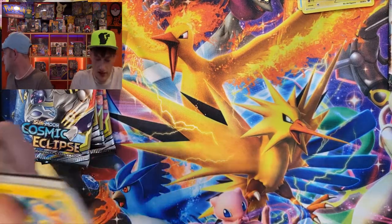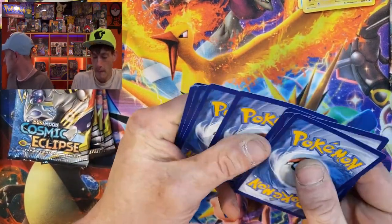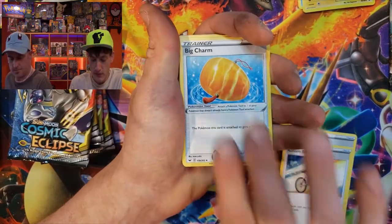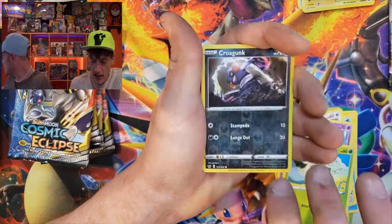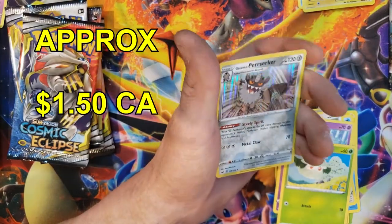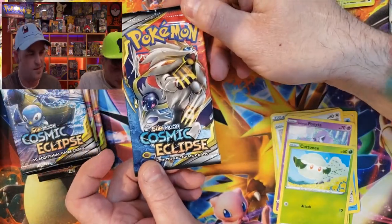Let's see if we can get a hit out of this Sword and Shield pack. Code card — energy, Metal Saucer, Rotom Bike, Big Charm, Chinchou, Crabby, Minccino, Galarian Ponyta. The reverse is Krokorok, and the holo is Galarian Sirfetch'd — it is a holo but nothing too special.